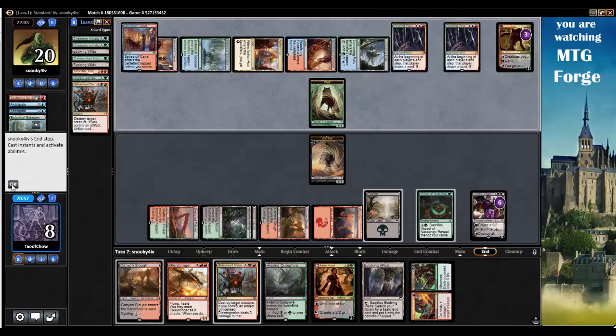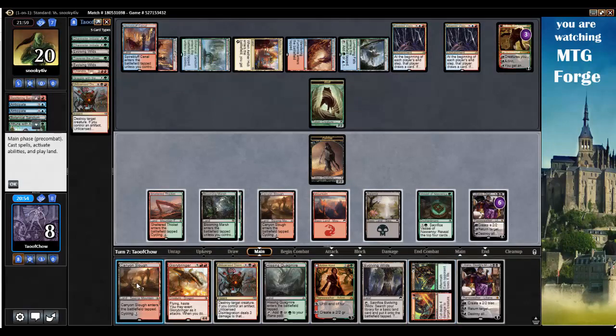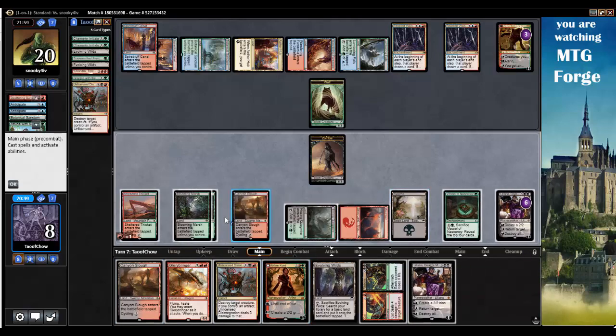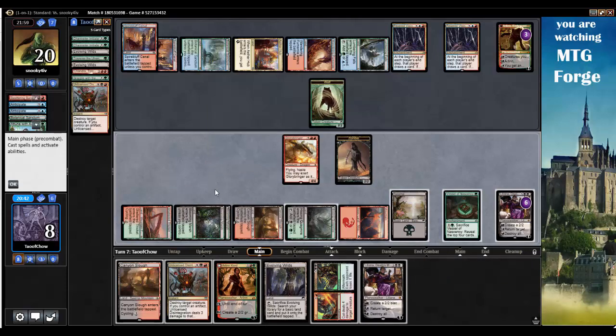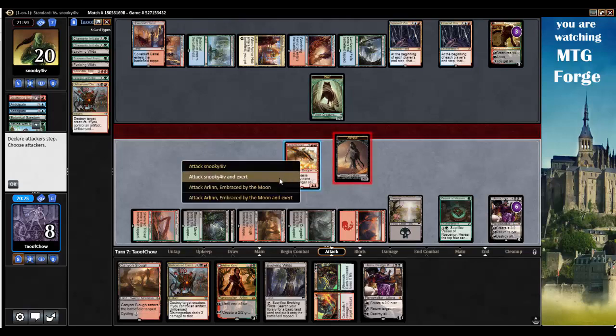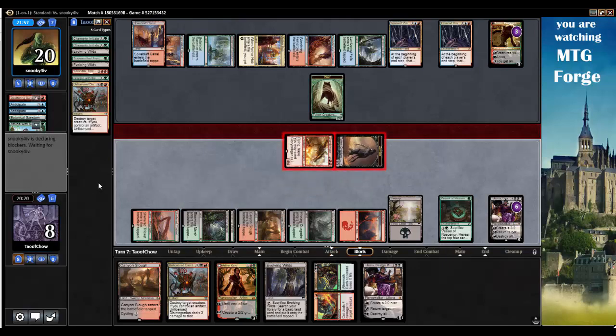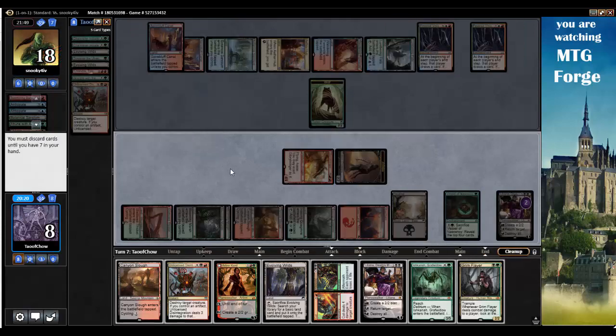Why isn't it doing two damage to my opponent? Oh, it's your opponent — okay, that's why. Let's get Hissing Quagmire and tap for Glorybringer. I've already played enough land. We'll just swing. Attack with Snooki, attack with Arlen Chord. I think I'm just dead — I can't get all the cards out of my hand. Let's just Concede here. Yeah, I don't think I can win.